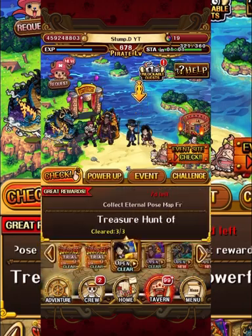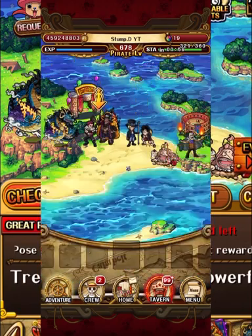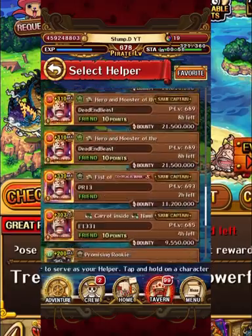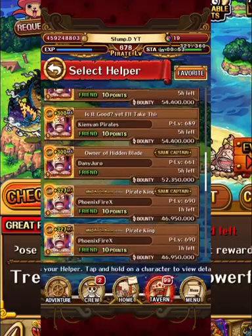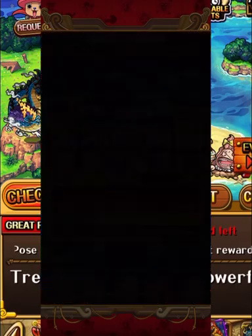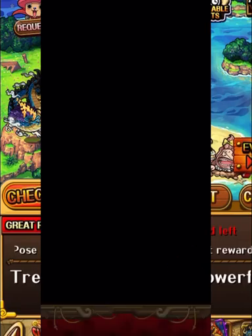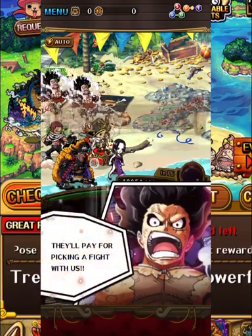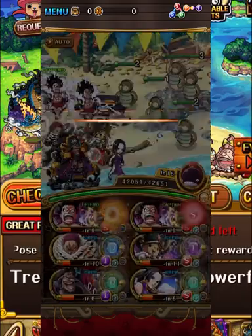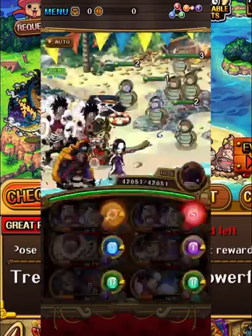Against the Blackbeard variation there is an Akainu character. Let's move on to the Blackbeard variation — we are rocking a double Snake Man team. We are using three super type legends purely for the extra drops. On this team we have Boa and the new Chopper — Chopper activates the super typing for our Luffy.